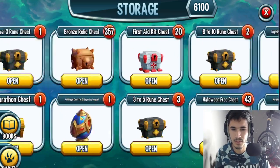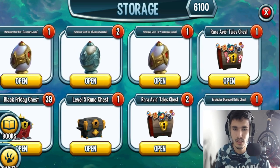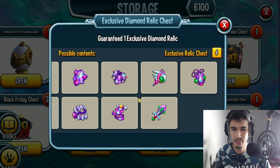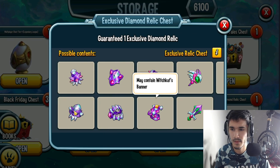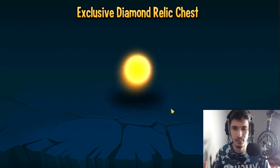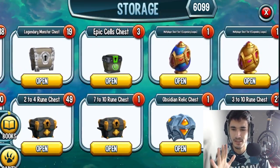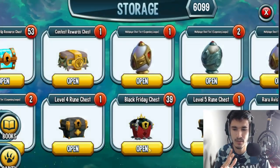We did it and we got 39 of those Black Friday chest exclusive diamond relics. The only thing that's really worth here is the Master Staff — that's the only thing worth it. We're going to see if we get that Master Staff, although I don't really want it because I already have it maxed out. And we did get it! The only one that was worth it, and we got it — though I didn't really need it.